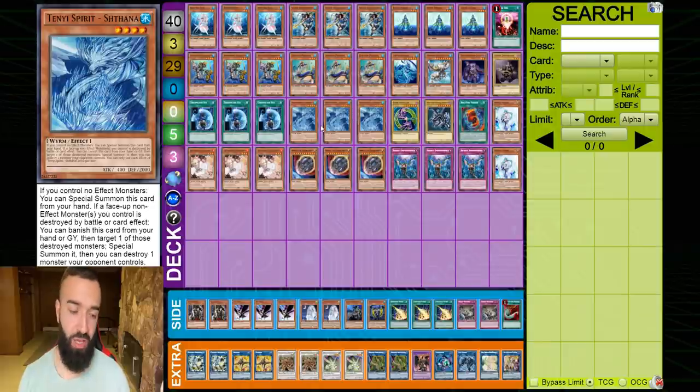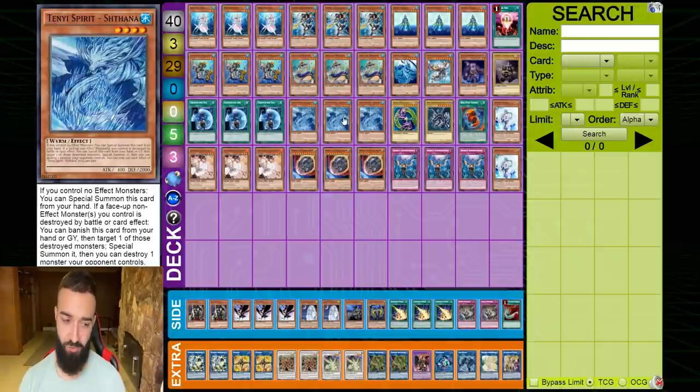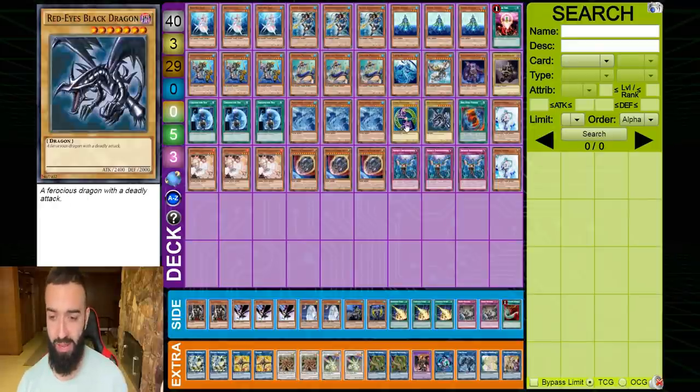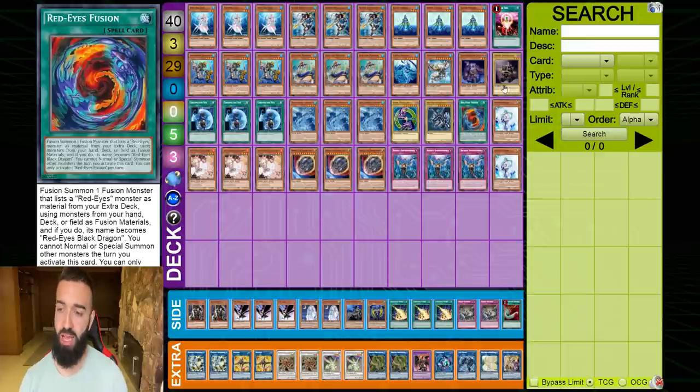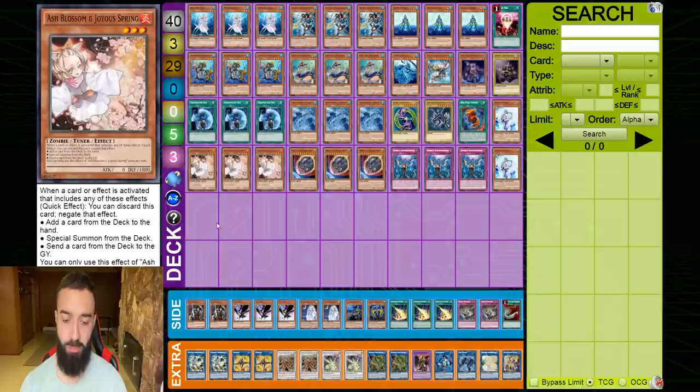Triple Shatana is a water extender. Because it says you can special summon it if you control no effect monsters, Shatana and Unexpected Dai work really well together — Unexpected Dai specials Genex Controller, which is a non-effect monster, so you can summon Shatana right after. They don't conflict. If you hard draw Dark Magician, Red-Eyes, or Red-Eyes Fusion, you Plague Spreader them back.